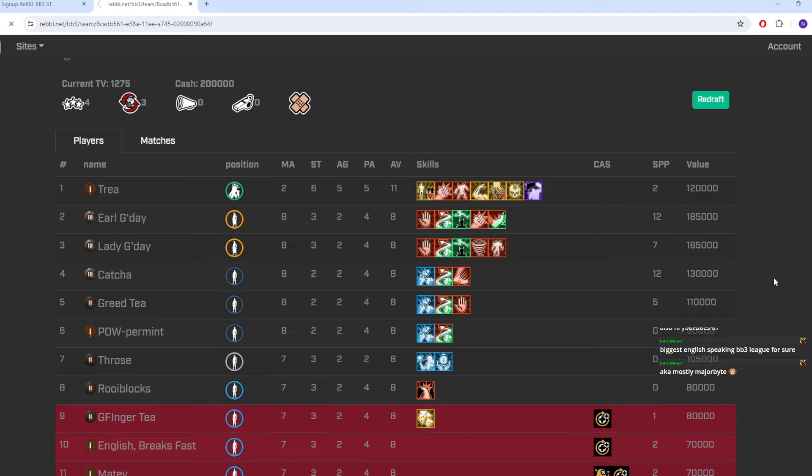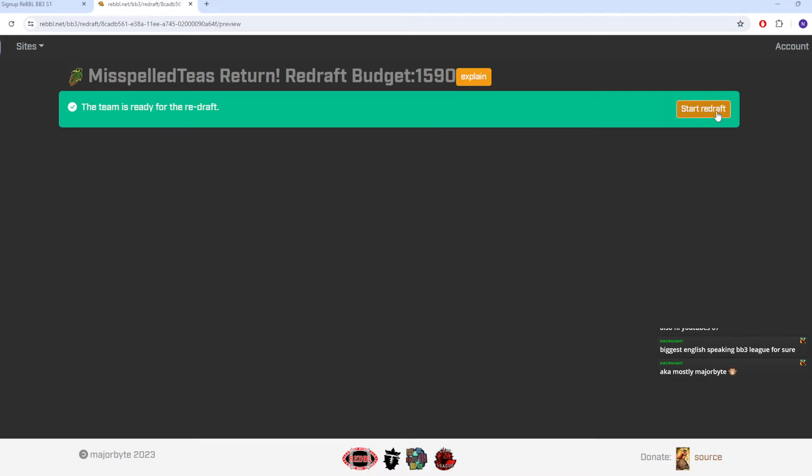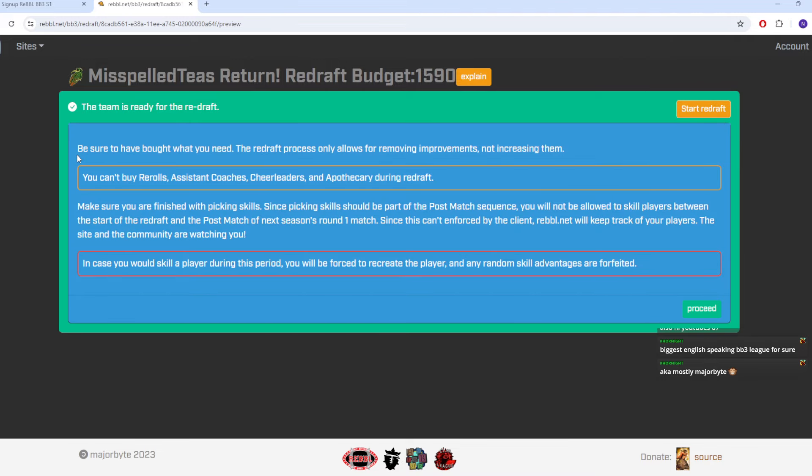Let's go into it — we hit redraft, the team is ready to redraft. The system notes: the redraft process only allows for removing improvements, not increasing them. You can't buy re-rolls, assistant coaches, cheerleaders, and apothecary during redraft — I think that means you can keep the ones you have but can't add. Also, make sure you are finished with picking skills, since picking skills should be part of the post-match sequence. Rebel.net will keep track — the site and the community are watching you.